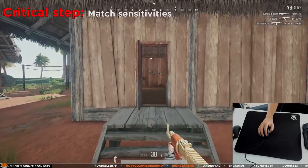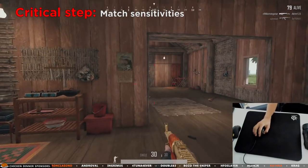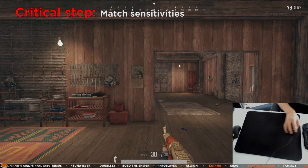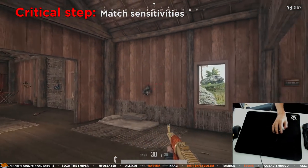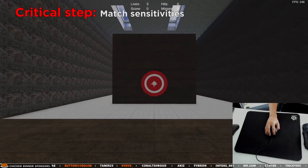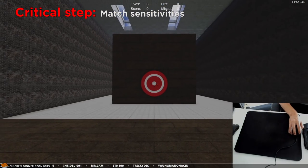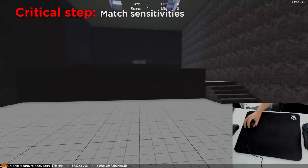The first thing you want to do is set your sensitivity identically to PUBG. The trick is to do one mouse movement from the left side to the right side of your mousepad, and then see how many degrees you turn in game. Then match that to Aimtastic, and you now have the same sensitivity in both games.